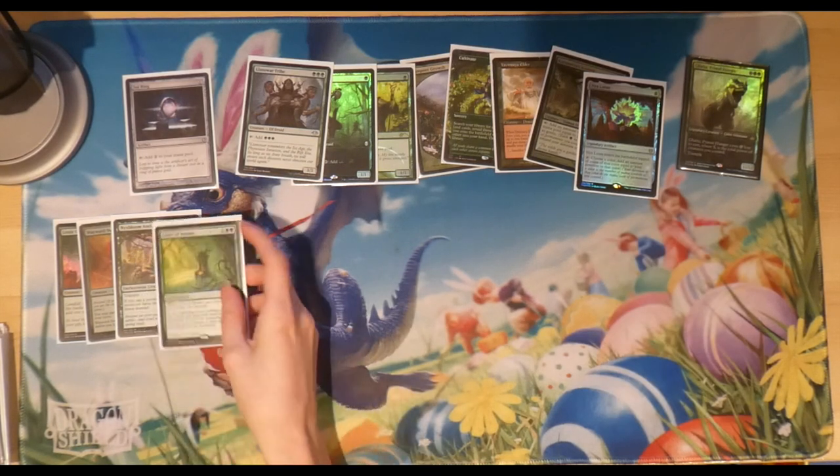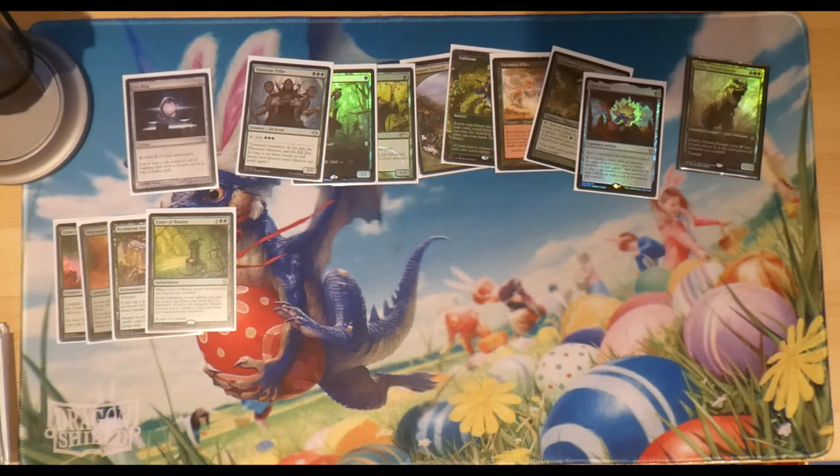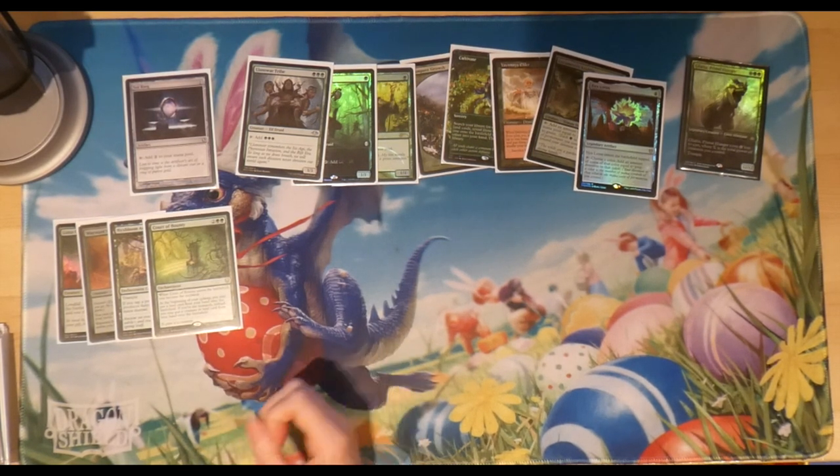With my big smashy deck in 1v1 I should be able to keep the monarch pretty easily. Worth mentioning — this deck has been tailored more toward 1v1 recently since it's just me and my boyfriend playing at the moment, so it has less multiplayer stuff. We actually pulled Court of Bounty from a Commander Legends box — we ended up pulling all five courts across a few boxes, which was really good going.